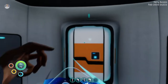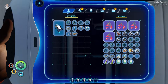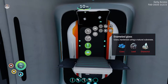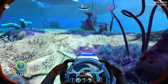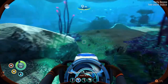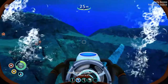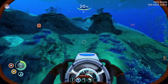The high capacity O2 tank needs two glass — which is four quartz — two silver ore, and a standard O2 tank. We do have a silver ore. We need four quartz; let's go find them. They should be basically everywhere — one, two, three, now we just need the last one. We're going to struggle to find the last one — oh, no, there we go!